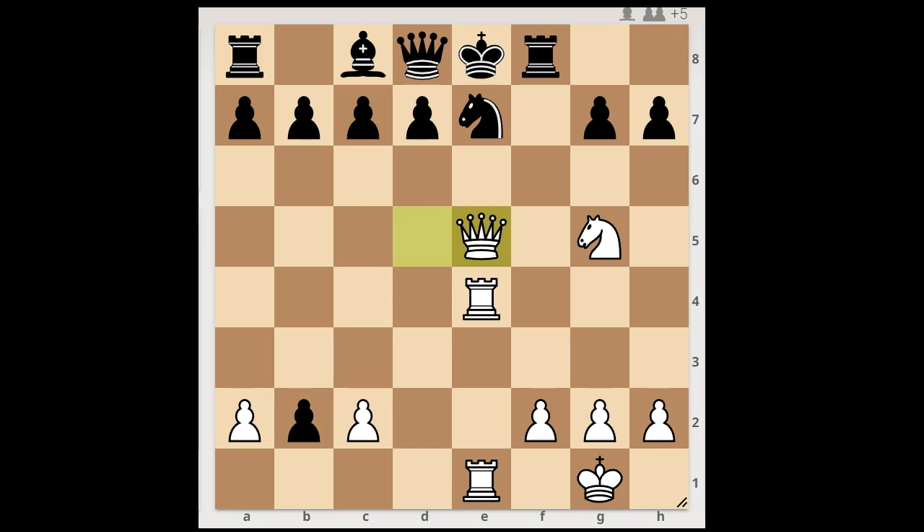Queen to e5. Whose gun is this? Is this Volkov's gun? Black to move: pawn to b1, queen. White to move — should white take the queen or not? What would you do? Volkov played Queen takes Knight, check. Let's take it back: if Rook takes on b1, then d5, and black is in the game, believe it or not. Back to our game.